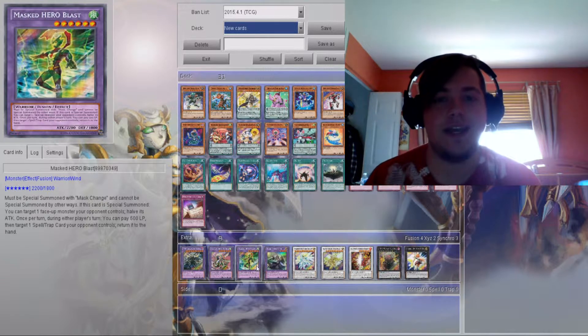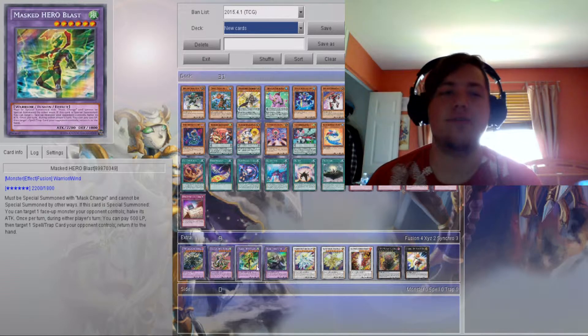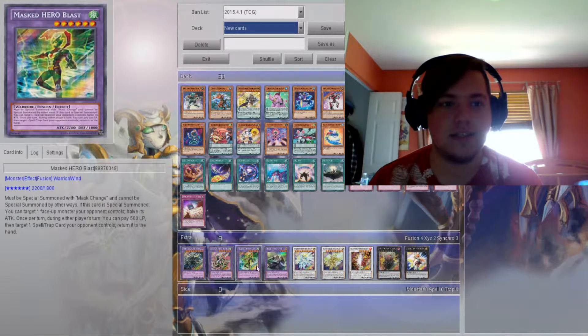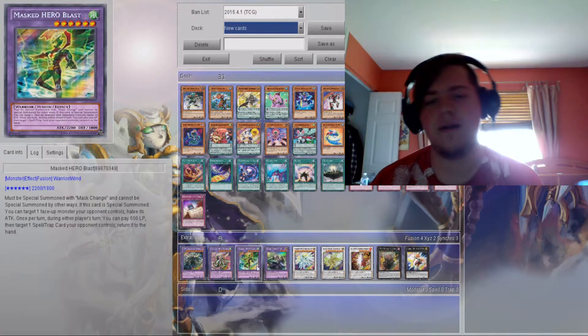HEROes play a lot with life points anyway, so I don't see 500 life points being that big of a deal. The HEROes use 800 life points to search out cards anyway, so it's still pretty decent. Masked Heroes don't necessarily have this in their arsenal, and it is a WIND type, so you never know. Maybe Konami's hinting at a Stratos unban for the next ban list, which would be pretty cool, because it is a WIND type. It kind of does have the same effect as Stratos besides the searching — Stratos destroys Spell or Trap cards, while this one returns them to the hand for the cost of life points. We'll see how that goes.